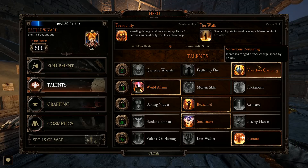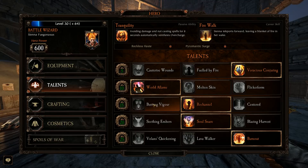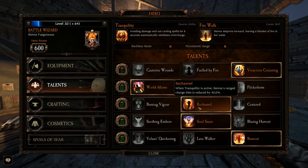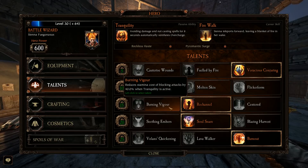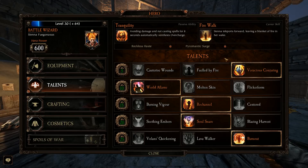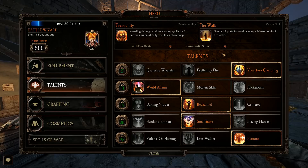The first thing you're going to want to choose is your increased attack charge speed. This is important because you're going to use this all of the time — not just some of the time, all of the time. Unlike re-channel and burning vigor, which are only used in very particular situations. If you find yourself constantly in melee and you're not very good yet with your charged abilities on your staff, feel free to drop re-channel. For this build specifically, I want to keep it as offensive as possible.